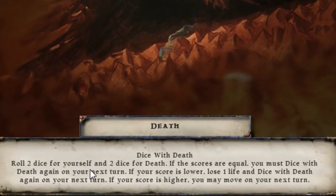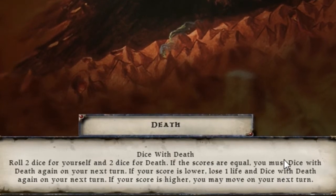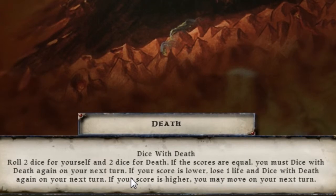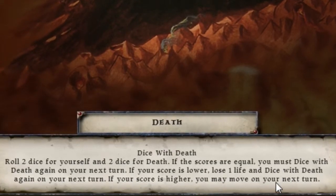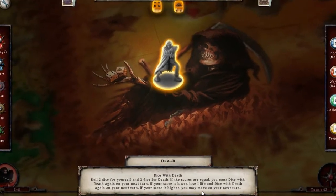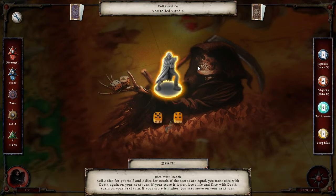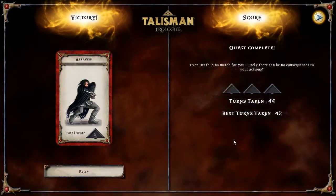Four, five, six, seven — we're good. It is time to talk to death about those dice and that tea. We roll two dice for myself, two dice for death. If the scores are equal, we have to roll again on the next turn. If your score is lower, you lose a life. I have six tries. That's my roll, here's his roll. Turns out that death just rolled snake eyes. I'm fine with this.